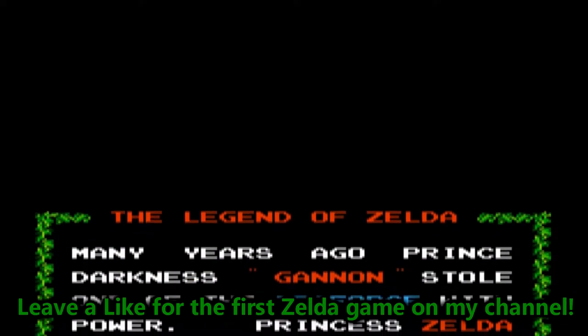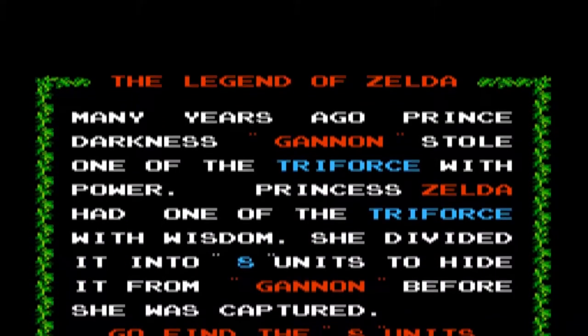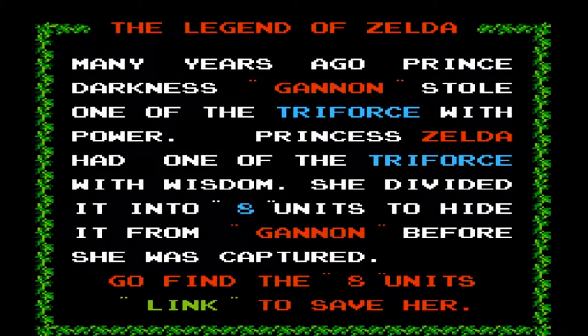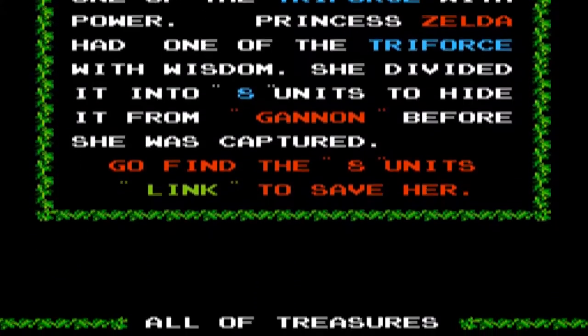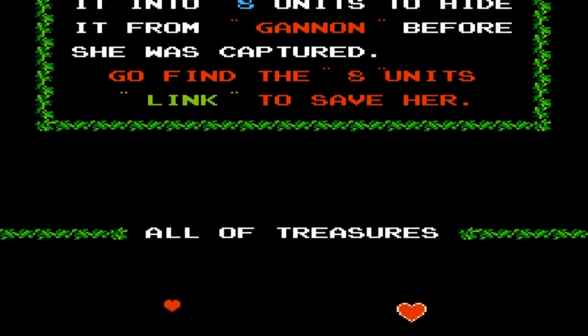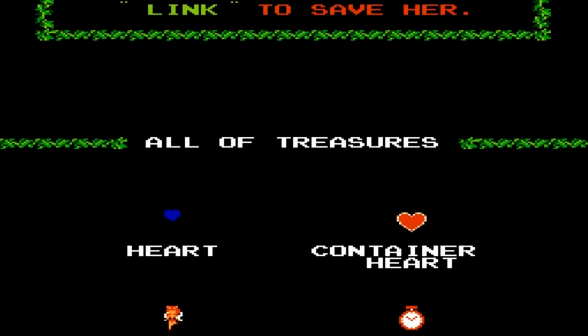I've beaten The Legend of Zelda 100%, many years ago. The backstory: Prince of Darkness Ganon stole one of the Triforce with Power. Princess Zelda had one of the Triforce with Wisdom — she divided it into eight units to hide it from Ganon before she was captured. You must go find the eight units as Link to save her.